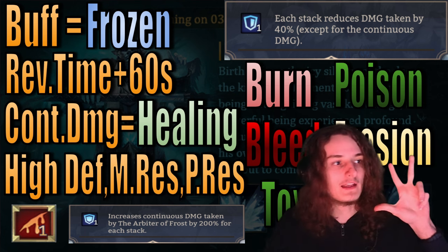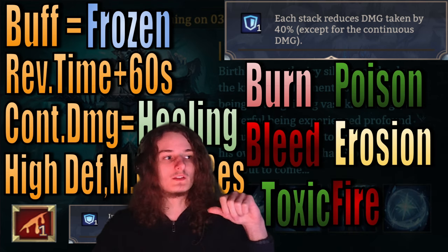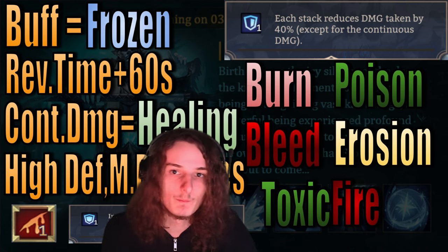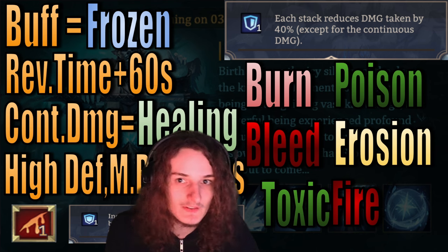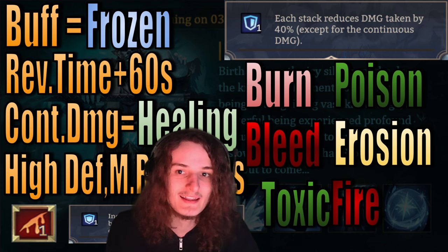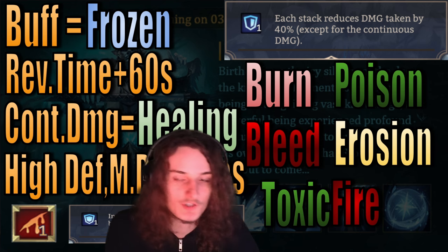Third, each stack reduces damage taken by 40% — except for continuous damage, which is a buff the boss gets. In his first phase that takes like 15 seconds he has one stack, and then two stacks — so 80% reduced damage taken — in the real boss rush phase.